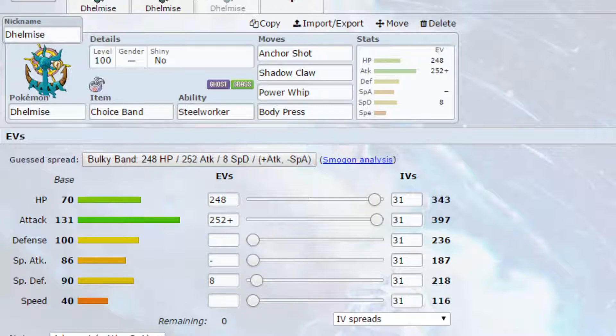EV-wise, you've got max HP and max Attack with an Adamant Nature — more Attack, less Special Attack, and 4 EVs in Special Defense. You could go Brave and use it as a Trick Room Pokemon as well. It would work best for Trick Room in doubles, because by the time you've set up, you'd be out of Trick Room, which would probably be problematic.